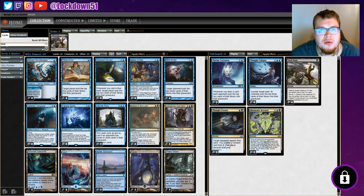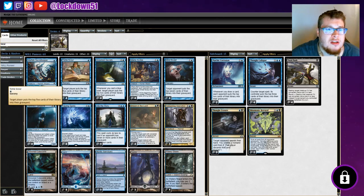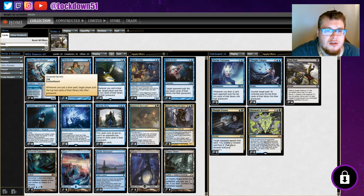First things first, our great new addition to the mill family: Merfolk Secretkeeper. It's a Merfolk, so I love it. It's a nice zero/four wall with Venture Deeper — put the top four cards into their graveyard. We've also got Tome Scour for one mana, put top five cards in the graveyard.